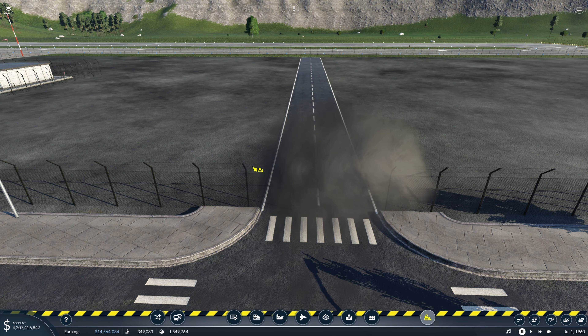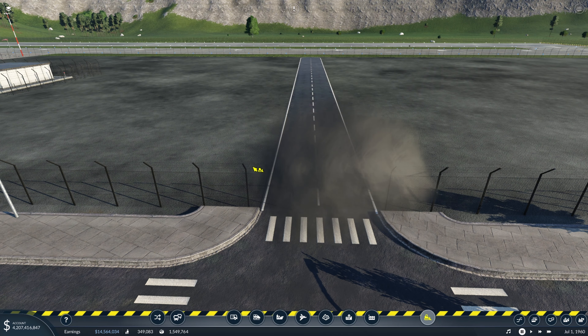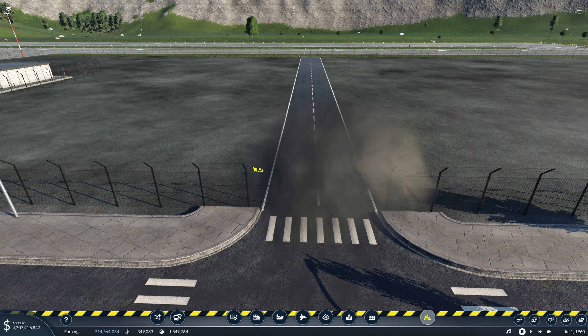Now we have our parking lot and the very tedious job of putting cars in most of these spaces. After quite a while of clicking and placing cars, our parking lot is full for the most part. Let's get some tiny details in here and then move on to detailing Sacramento.